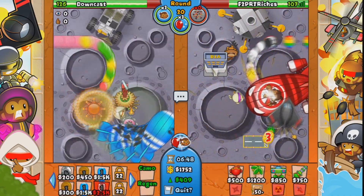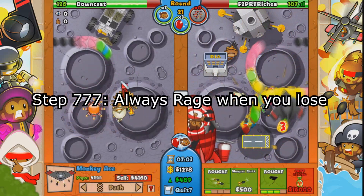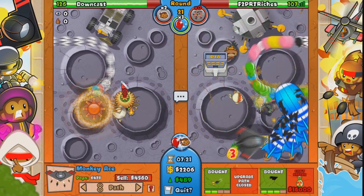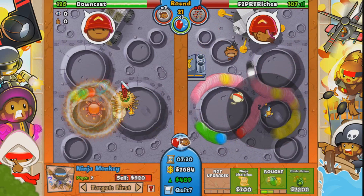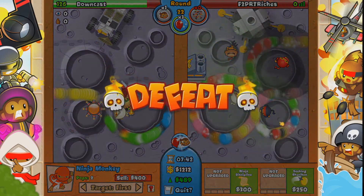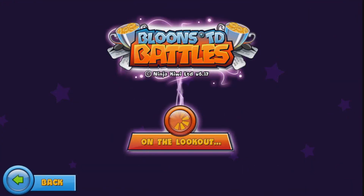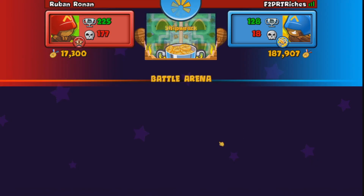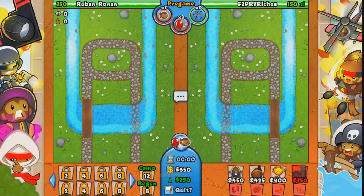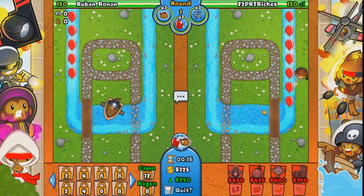Step seven: always rage when you lose. If you lose, you always need to rage. If you don't rage, you basically don't win the next game. If you rage, you're always focused to destroy your opponent. Your opponent knows — if you don't rage, they think 'this guy wasn't paying attention, I can easily rush him.' But if you rage, you're focused and you basically get the win. So rage, be my guest — because if you don't rage, you'll lose.